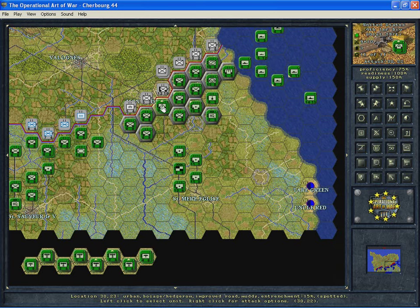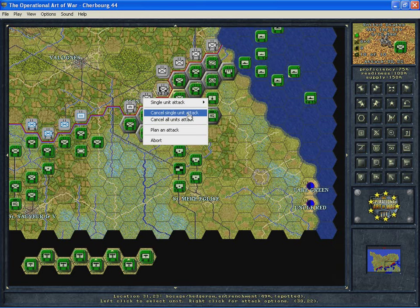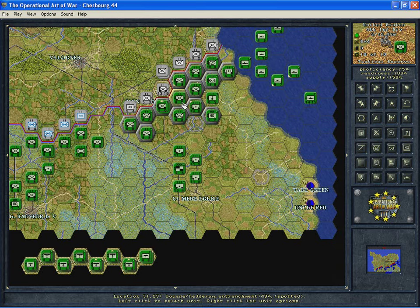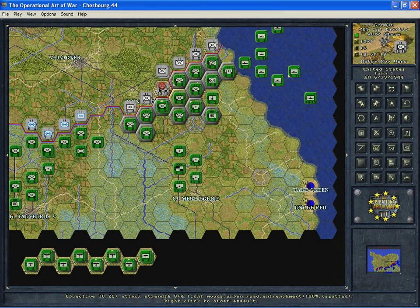For ground units, you can have a unit join in an attack by assigning it to one of two reserve statuses: tactical reserve and local reserve. Local reserve usually only comes into play when you're defending and the other player is attacking you — units assigned to local reserve can actually move to join in the defense if they pass a communications check. Tactical reserve can occur in either player's turn, so a unit in tactical reserve could assist in your attack if it's next to it, or assist in defense if it's next to it. Units attacking directly contribute fully, while a tactical reserve unit may only assist if it passes a communications check.